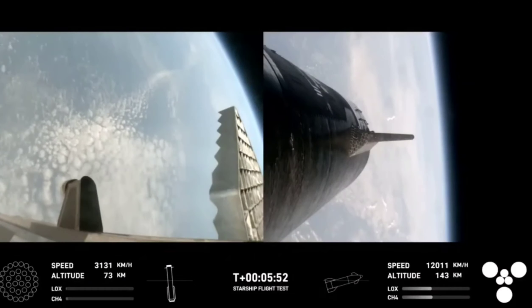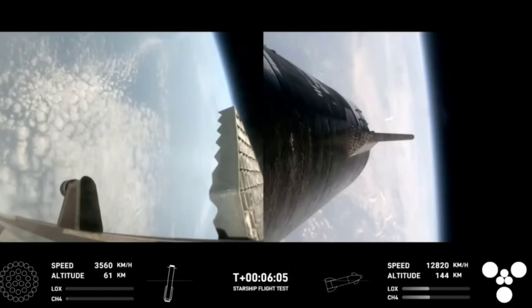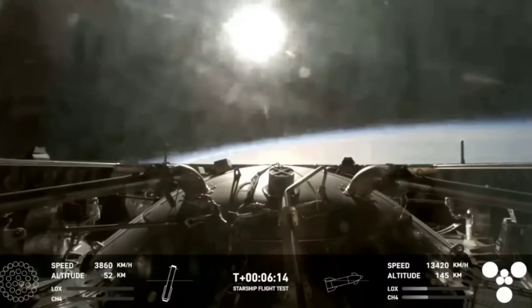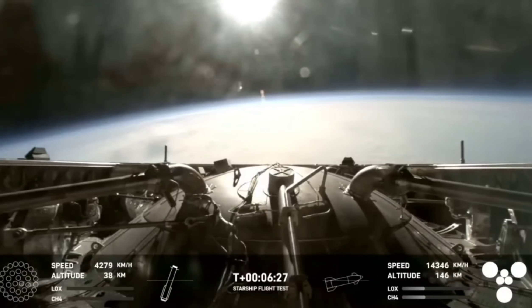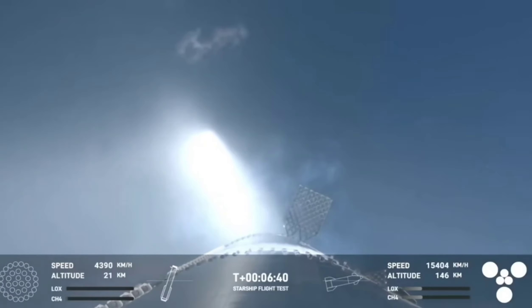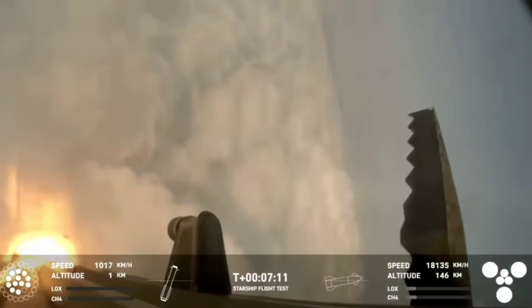These views have been looking incredible. Super Heavy has been performing beautifully today, and you can hear the crowd is very excited. As a reminder, the primary goal today for the booster is to do a landing burn and a splashdown in the water. We are just about 30 seconds away from that landing burn beginning. An incredible view from the forward portion of the booster — basically on top of the Super Heavy where we jettisoned the hot stage. Right now the booster is using the four hypersonic grid fins to guide itself through atmospheric re-entry, and we are expecting that landing burn here.